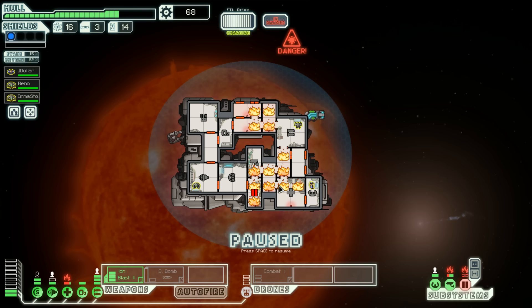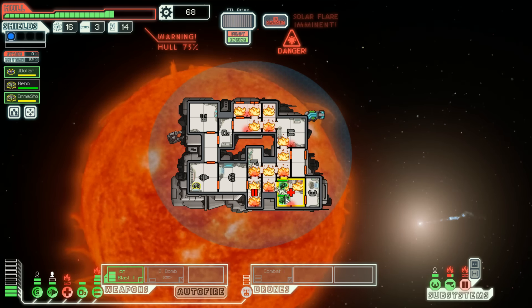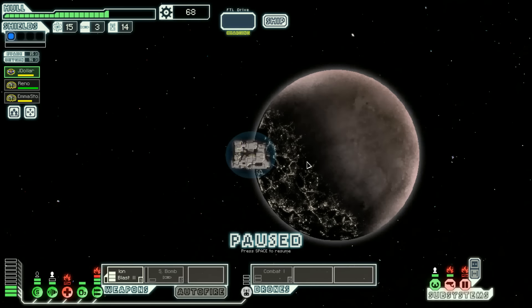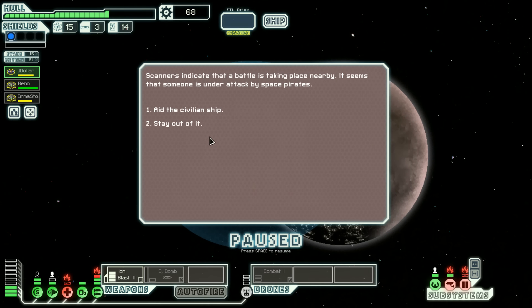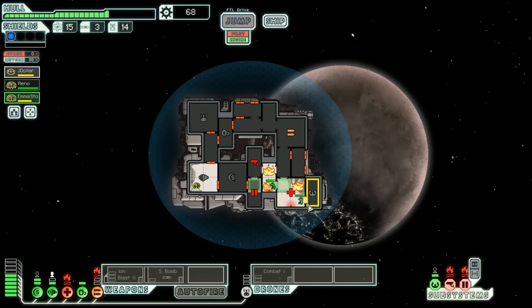We've got some serious issues. We'll send the crew to the med bay to put out the fire. We need to find a store — we can't go to distress. We're gonna gamble and go here. This could be the beginning of the end if there's an enemy here. Emma Stone, go fix the doors — that'll be first and foremost. Get in the med bay, help fix the doors. Quickly get the doors back online.